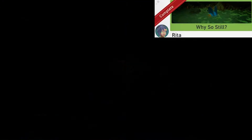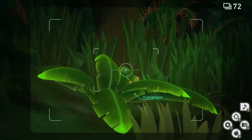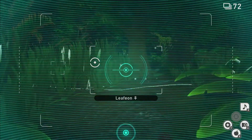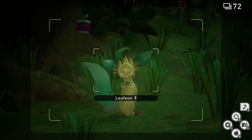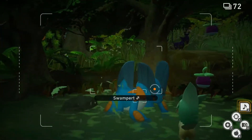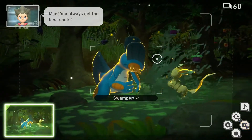Why So Still? For this one, we're going to go to the first Crystal Bloom just before the swamp. Once you're here, scan to help you find the Crystal Bloom and throw an Illumina Orb at it. Now look at Leafeon and throw a Fluffroot at her. Wait for her to run through the grass, then scan and take the alternate route. Once you're through the grass, look at Leafeon and play some music. This should make the Ariados come down. Leafeon will run away into the swamp and Swampert will pop out. Throw an Illumina Orb at Swampert and now he'll start playing with Leafeon. Take a picture of that. Now you can quit and submit.